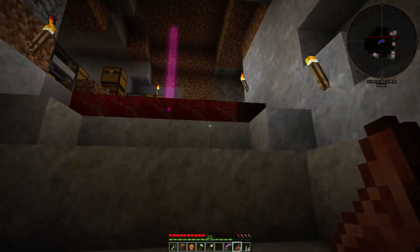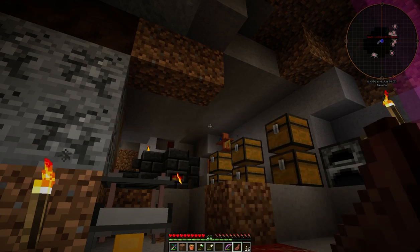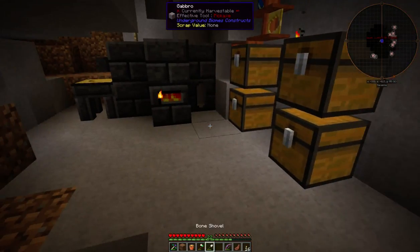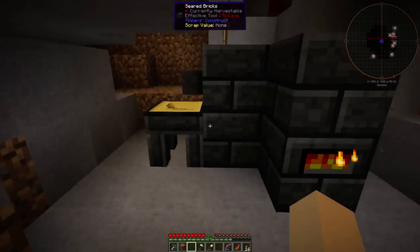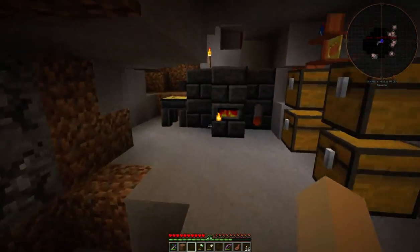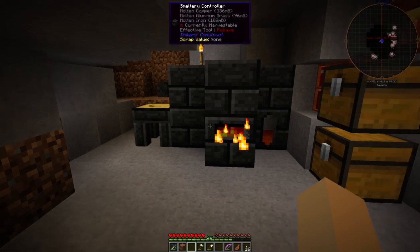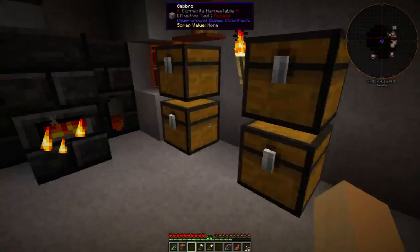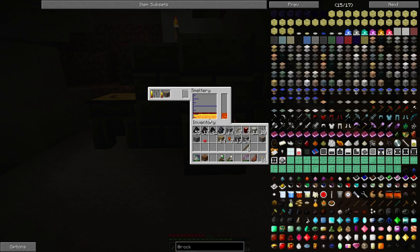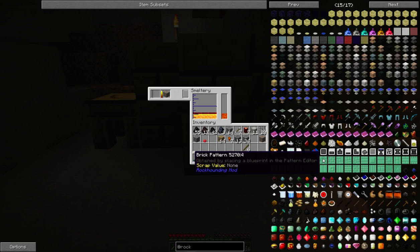If I have too much trouble finding iron ore, I'll just make a run into Twilight Forest, take out some small hills and get me some iron ore that way. That way we can get into Rotary Craft and some of the other mods that are gonna need iron. I want to get into Tech Reborn and kind of check out how they've been doing with that kind of stuff.